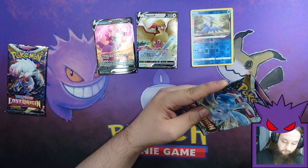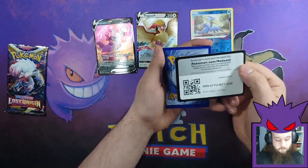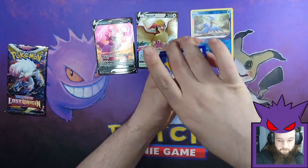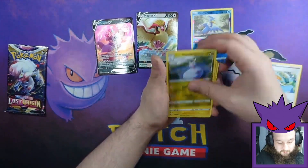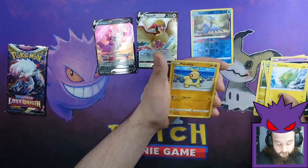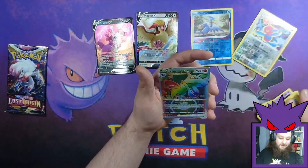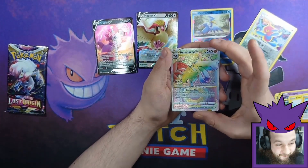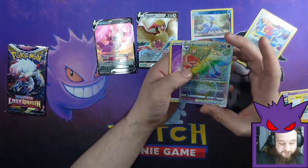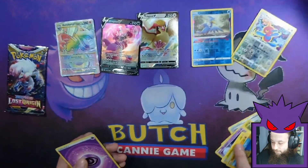Our second to last pack for this one. Code card — that is a black code card, that's a good sign. Three to the front. Lady, Sligoo, Electric, Wurmple, Shuppet, Murkrow, Electric, Makuhita, Porygon Zed. Whoa — Aerodactyl V-Star Rainbow! I was about to say this has been quite the duddy ETB. That is very nice, my goodness — I don't think I've pulled that yet.